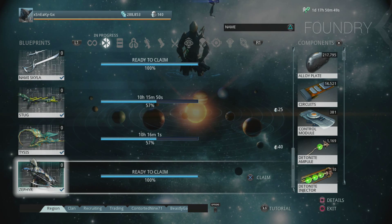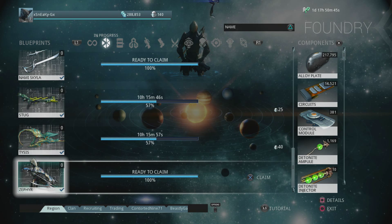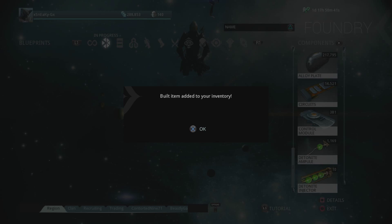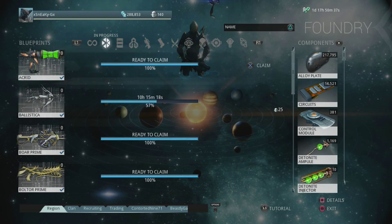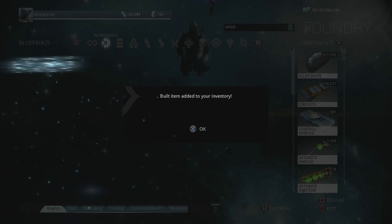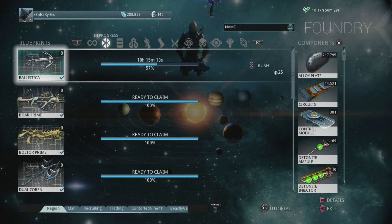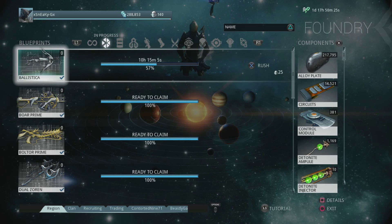And here we are three days later, Sneakies — Zephyr is now ready to claim, so we're going to snatch her up right now. Oh yes, finally! It feels so good to finally have this Warframe. And then yeah, we're also gonna grab the Acrid while we're here. I'm sure you caught a sneak peek at some of those upcoming weapons too — we'll see those later in this series.